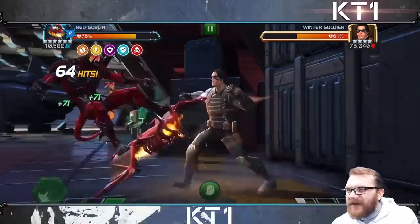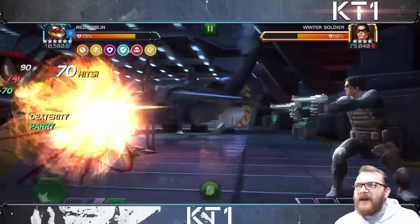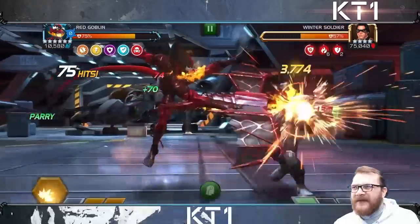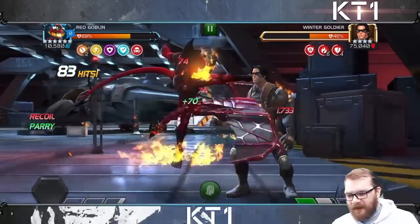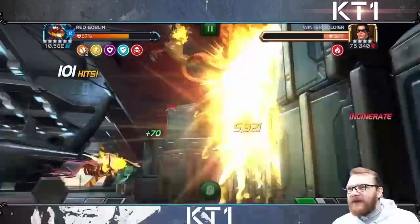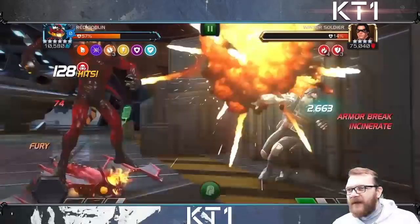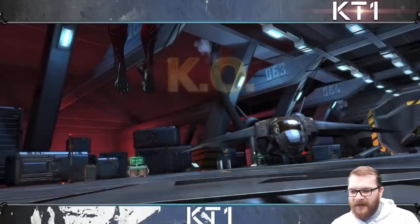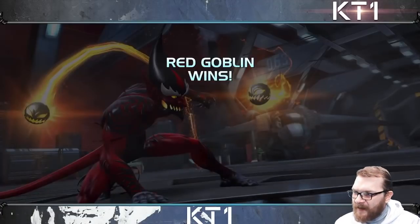I'm not using perfect rotations or claiming to be a Red Goblin expert, but Red Goblin is transformed from a fairly mediocre character to a champion that can deal an absolute truckload of damage very early on. This is a six-star rank one with no other synergies apart from Odin's pre-fights, and Winter Soldier melts. At 87 hits without pre-fights Winter Soldier was above 50% health; with pre-fights, at 123 hits the fight is done. There is a very, very big difference in how much damage Red Goblin puts out with or without those pre-fights.